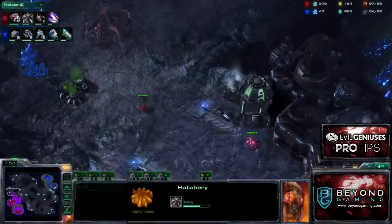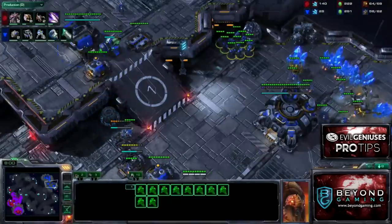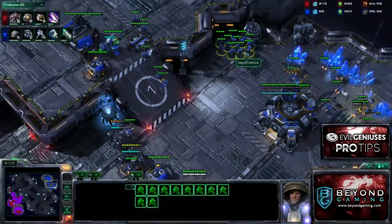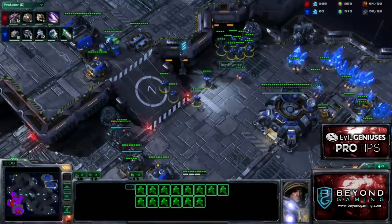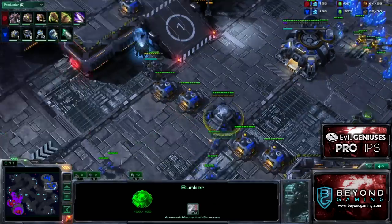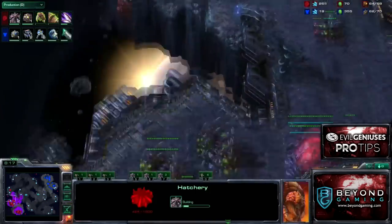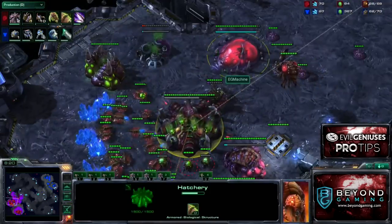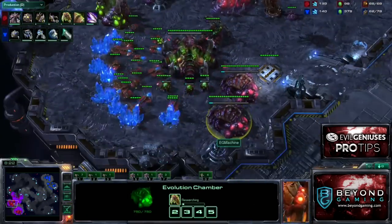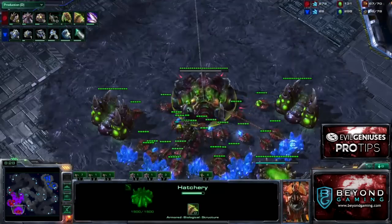Most Zergs tend to be very Zergling-centric. They're very cheap units that can be traded very cost-effectively, especially when grouped with Banelings against Marines. It tends to be the standard play, other than opening Roach in every other matchup. I'm able to take my fourth base. As I start these two upgrades, my next gas should go toward Lair here pretty quickly.